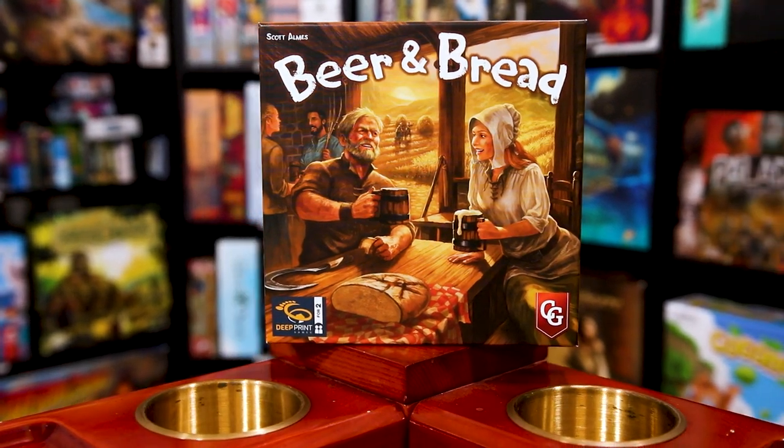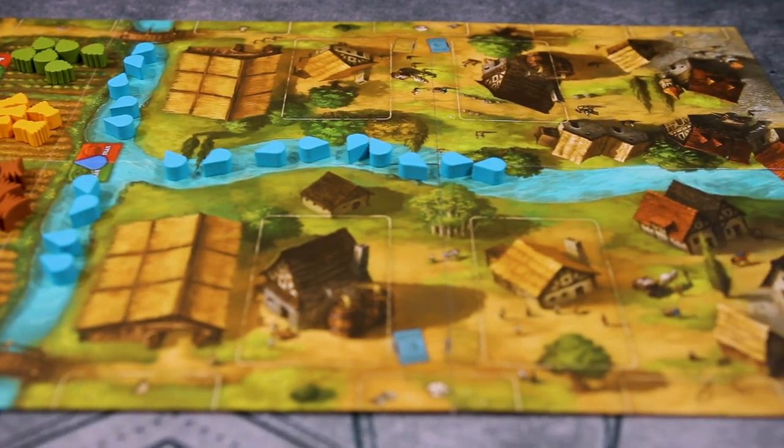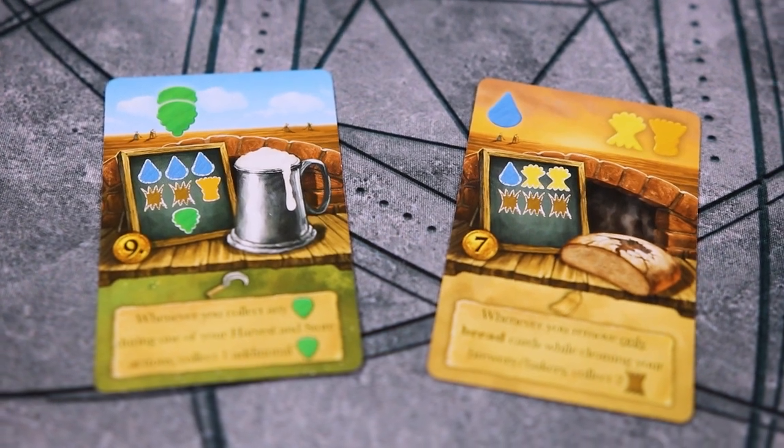Beer and Bread is a two-player game where players are friendly but rival families that live across the river from each other. Every year they have a friendly competition to see who can brew the best beer and bake the best bread, and you need to do both evenly well.